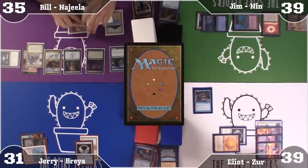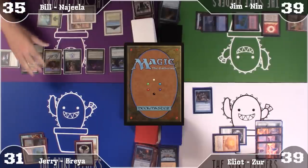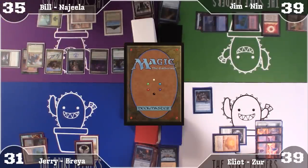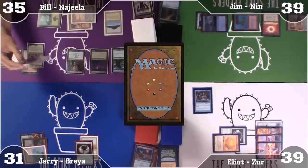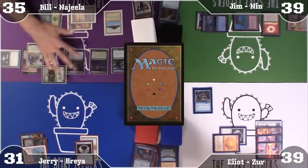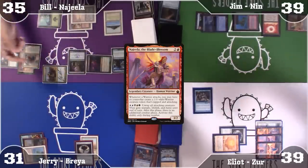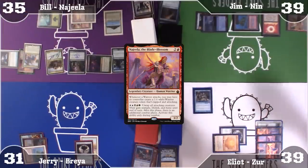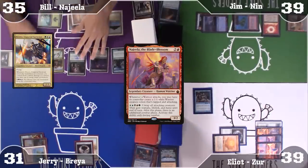The Balloon Tender now taps for 5 mana because Derevi is blue, and Najeela covers white, blue, black, red, green. I will move to combat and attack Jerry with Kazali Pride Mage — trigger Exalted. I will activate Najeela to untap my Kazali Pride Mage and give it Trample, Lifelink, and Haste — and trigger Derevi to untap my Balloon Tender. Jerry goes to 28, Bill goes to 38 because none of us have creatures.